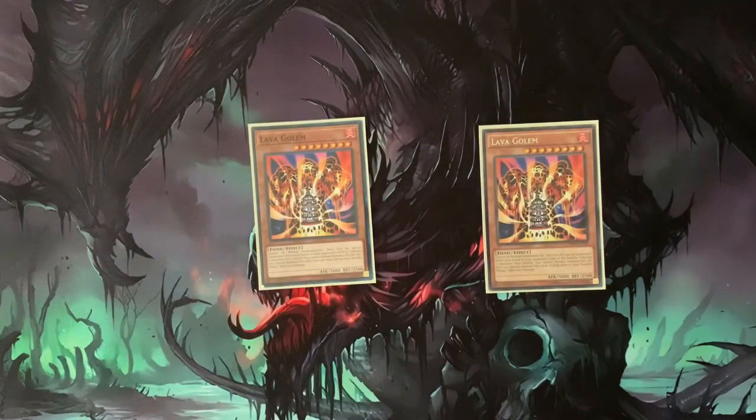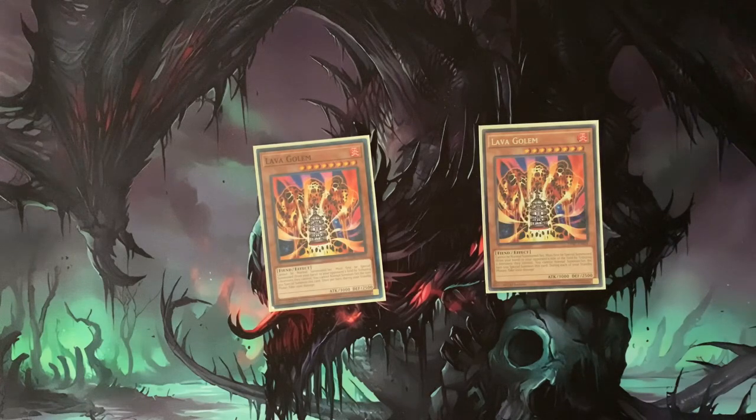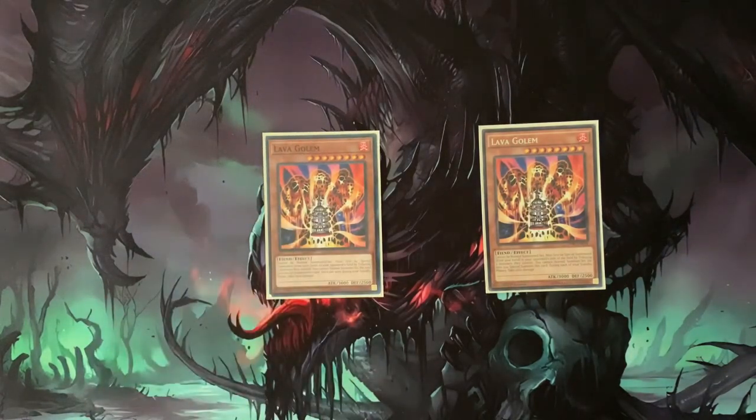First things first, we're going with two Lava Golem — it's a really good card right now, ranging anywhere between five to eight bucks on TCG Player. It's a Level 8, which is perfect for this deck since it synergizes around Level 8s. You can't normal summon or set it; you have to tribute summon it by selecting two monsters on your opponent's side. You'll take 1000 damage at the end and on your standby phases, but it's a small price to pay to start clearing the board.